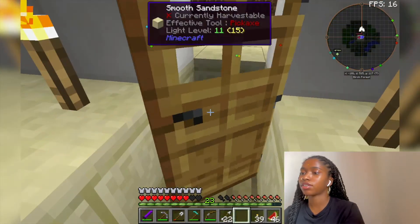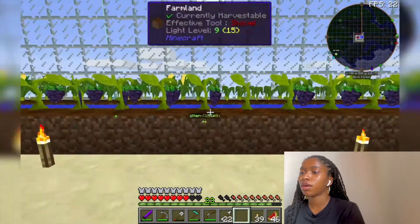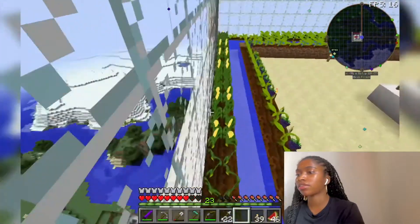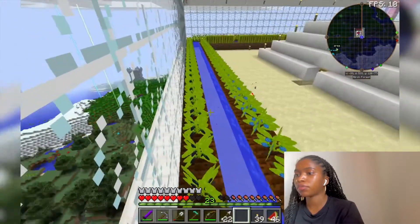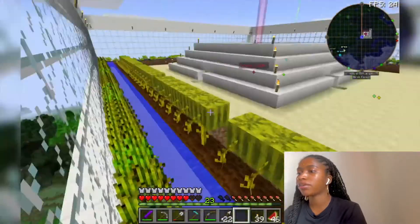Leaving the house, the first thing you see is my grape and my corn crops. Then on the next side we have my blackberry and my blueberry crops. Then we have my wheat and watermelon crops.